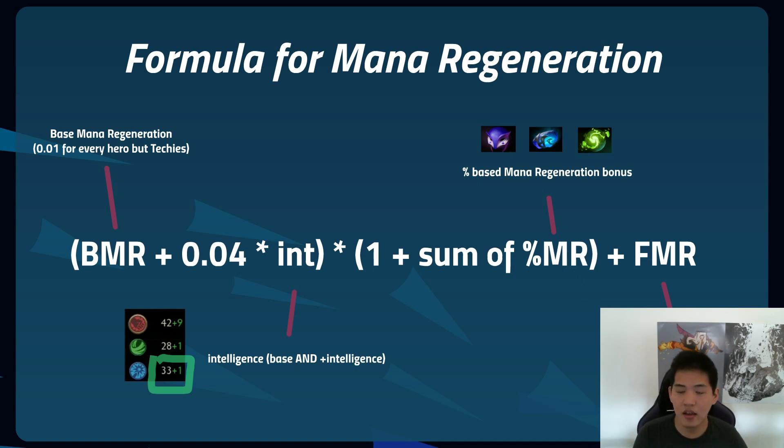Something that's very commonly misunderstood: Sage's Mask and Basilius both contain a Sage's Mask, but the way each contributes to this formula is very different. Sage's Mask goes into the percent multiplier term, so it scales off your intelligence — that intel value is multiplied by this term. But your flat mana regeneration from Basilius stays constant all game, so you should be very wary of that when considering your item choices.